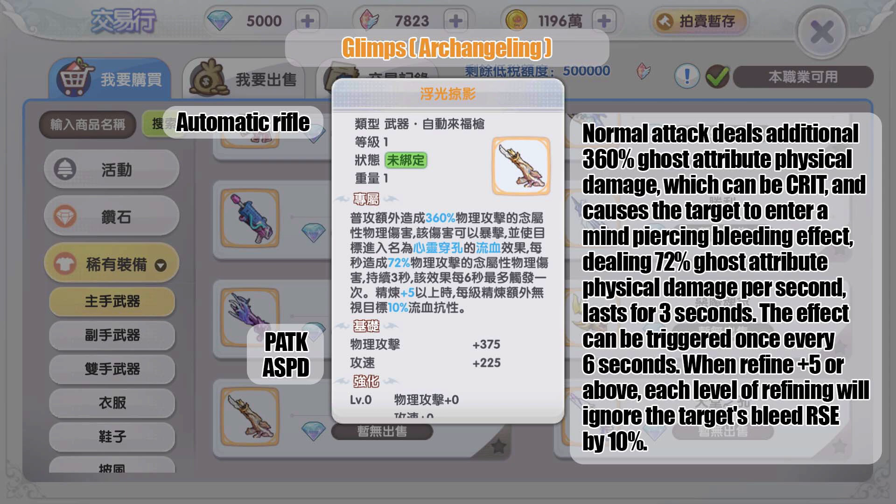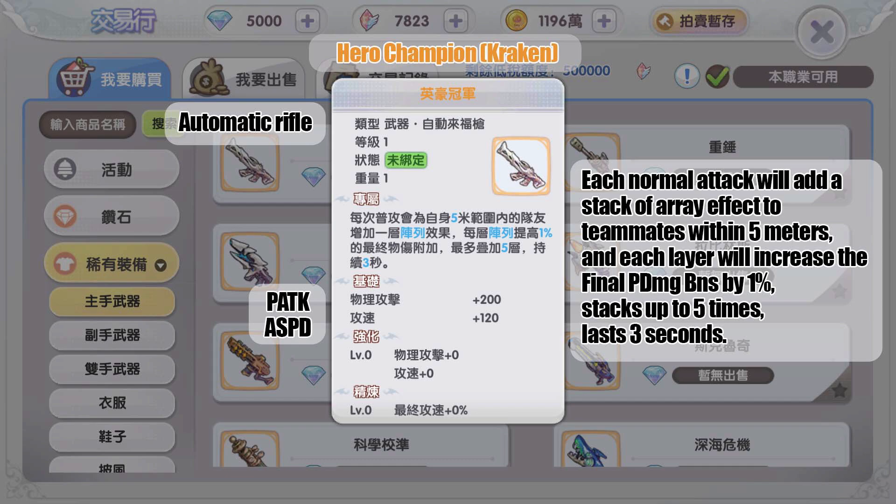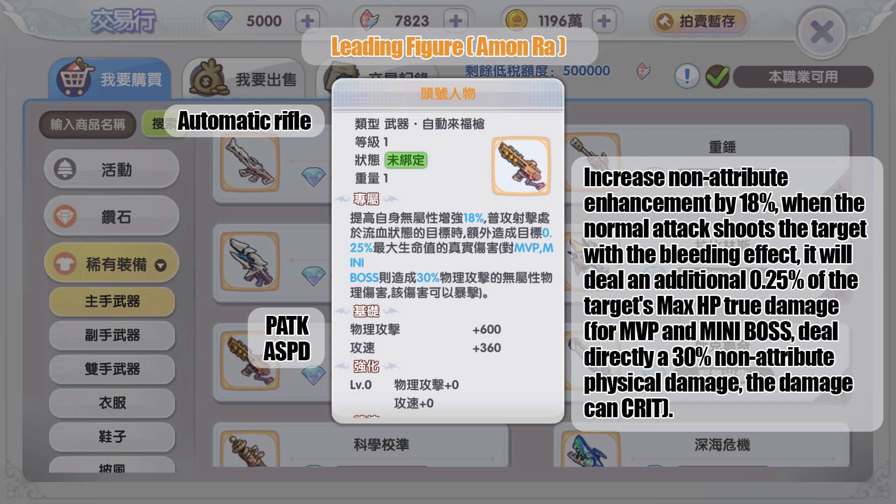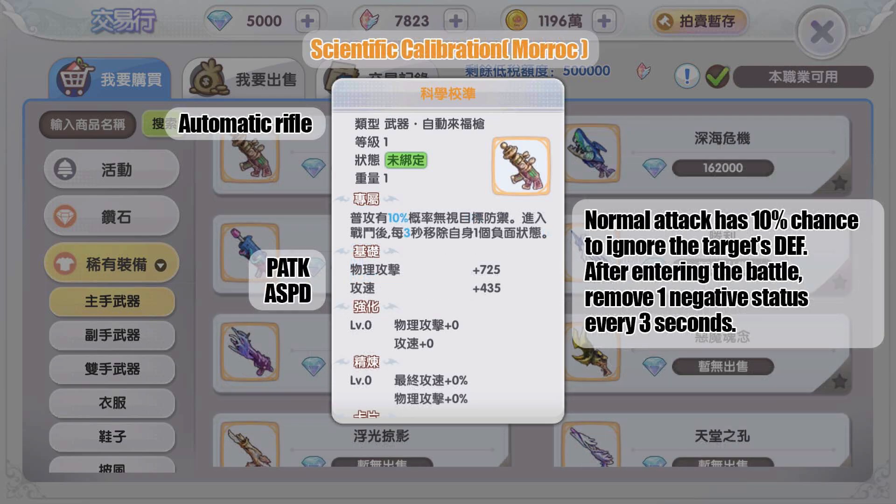The gold weapon from the Juno map MVP Arch Angeling causes normal attacks to deal an additional 360 ghost attribute physical damage, which can crit, and causes the target to enter a mind-piercing bleeding effect dealing 72 percent ghost attribute physical damage per second for three seconds, triggering once every six seconds. At refine level +5 or above, each refining level ignores the target's bleed resistance by 10 percent. So far, none of these effects seem PVP-specific, which is good — players have more options for any situation.